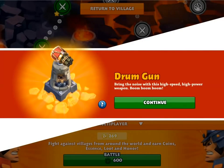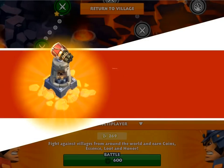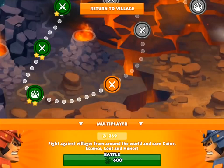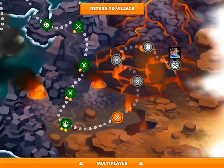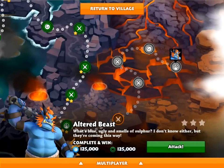So now we have the drum gun. It's an 11 attack range. It shoots quite fast but only 50 damage per second, so a lot of small damage shots.